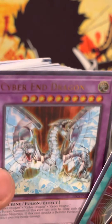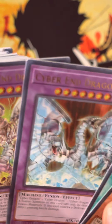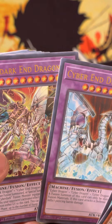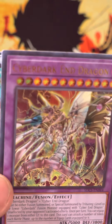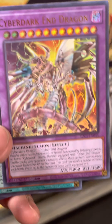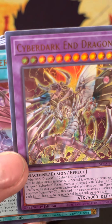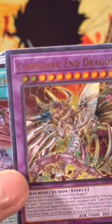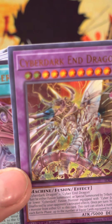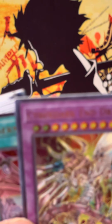Cyber Dark Dragon — is that the reprint? Is that the misprint with the weird-looking background? I think it might be a misprint, but I have to look it up later. Cyber Dark End Dragon, the boss monster of the set. Must either be Fusion Summoned or Special Summoned by treating one Level 10 or higher Cyber Dark Fusion Monster equipped with Cyber Rain Dragon. Unaffected by opponent's card effects. Once per turn, you can equip one monster from either graveyard. This card can attack a number of times each Battle Phase up to the number of equipped cards. Not bad at all.